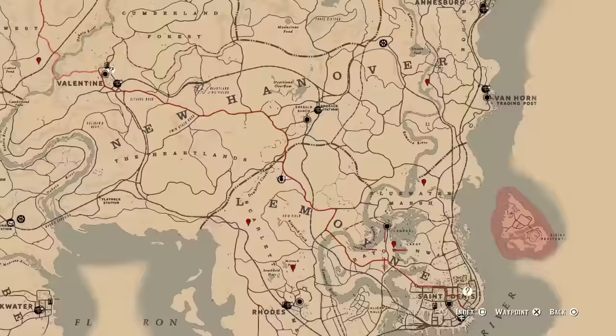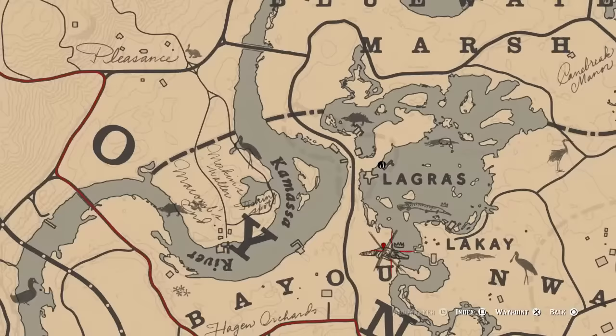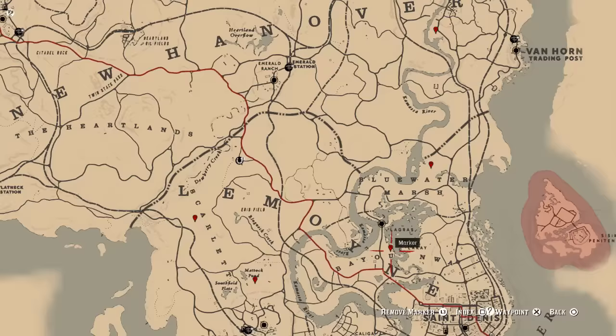And then if you move into Largas Lake — I like to call it that, even though I think it's Largas Swamp — you're going to find the legendary Bulgator. That's one of the coolest ones to fight out of all, in my opinion. Looks so cool, it's just huge.